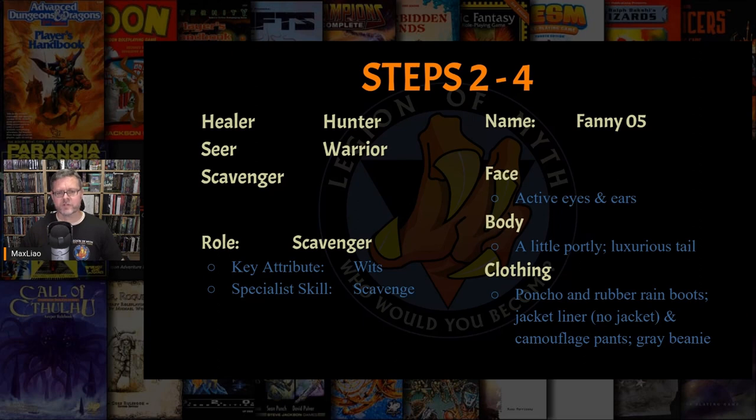The role I selected for this squirrel was Scavenger — it's good to have a character who mysteriously seems to always have the right tool for the right job. The key attribute for the Scavenger is Wits, which I'll discuss later in step six. And the role's special skill — the skill only a Scavenger can have — is Scavenge. We'll talk more about that in step seven.